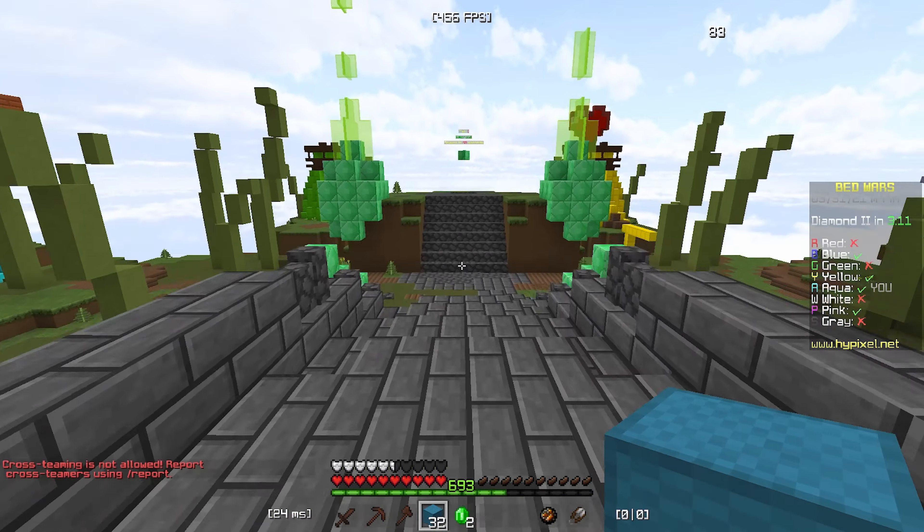Alright guys, first impressions on this map — there's a lot of holes in the base, and the enemy could just appear from anywhere. Walking out, the diamond gens are not too far, actually. And mid is... wait, why is mid so close?